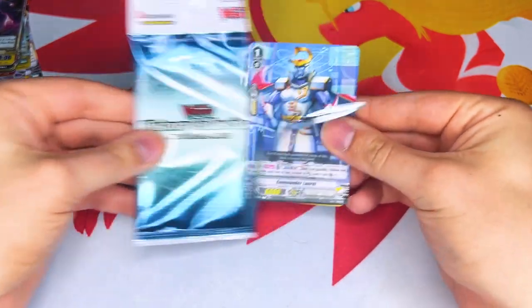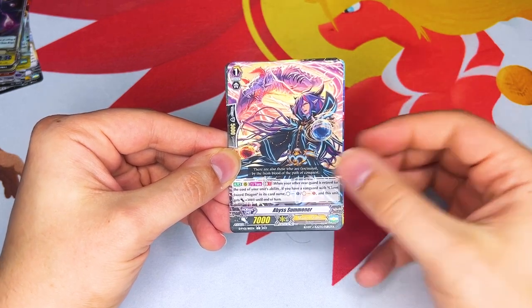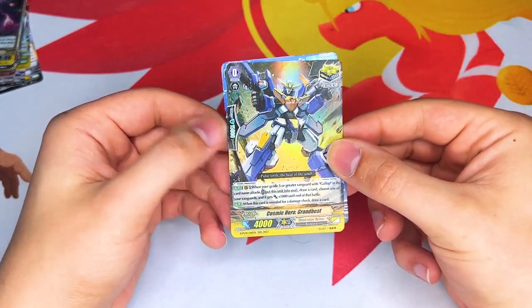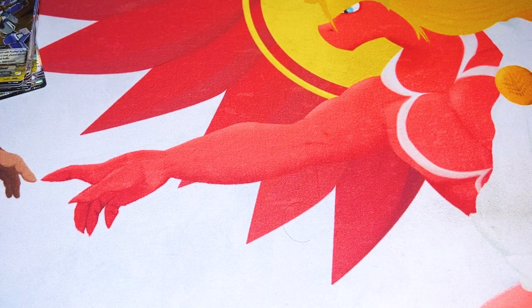Last pack for box number one. We got V series Commander Laurel, Best Summoner for Cleric Sword Dragon for counter charge and soul charge, and the Costume Hero Grand Beat for Gallop. Same thing — we've got that buff for that shield and that power. And we're going to be moving on to box number two.